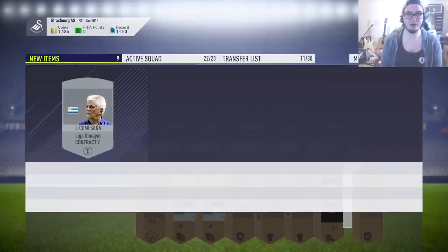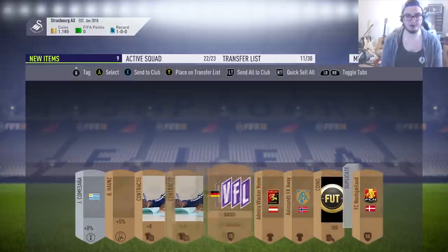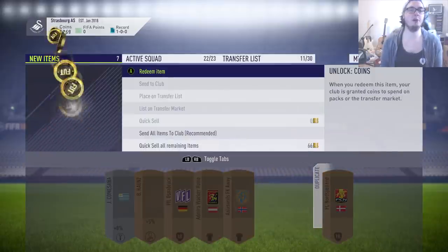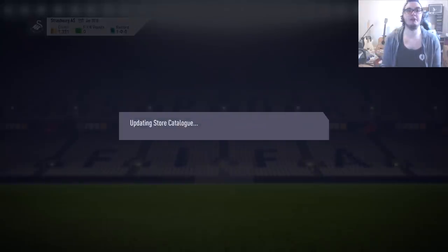Sometimes the managers do sell, but it's very rare - not going to bother. The contract we do want to keep. Badges and stuff, not going to bother - 100 coins again. So we've got 2.5 bronze packs from that one pack there plus 66 coins from discarding. That was an incredibly good bronze pack for us. We also have to remember that the stuff that isn't selling gets stored in our club - we can use those in upgrade packs or for SBCs.